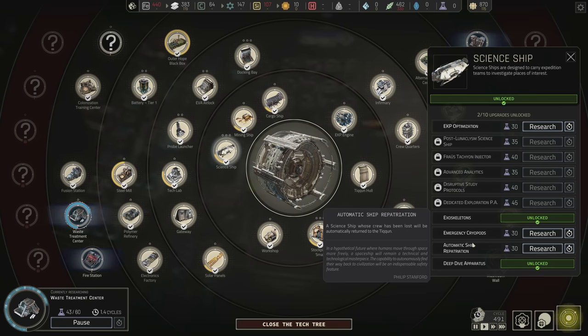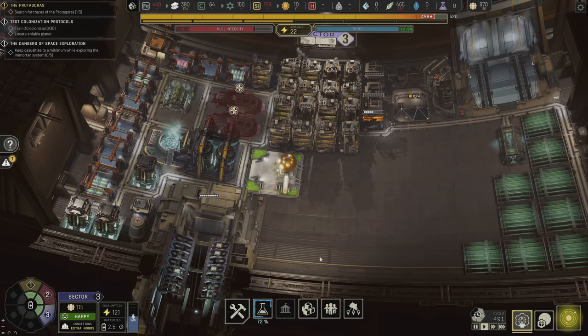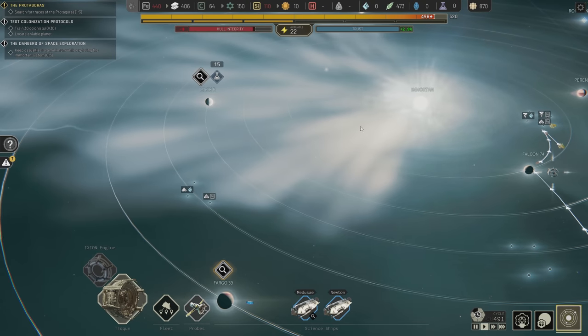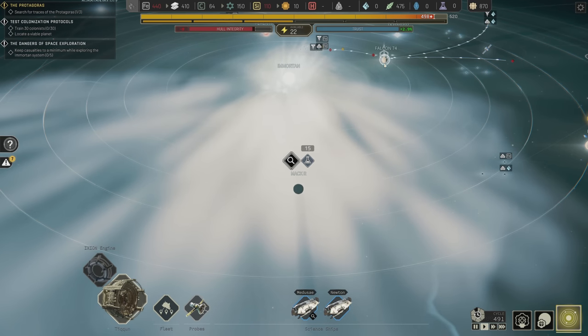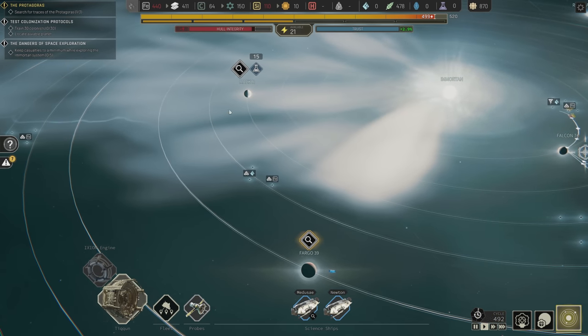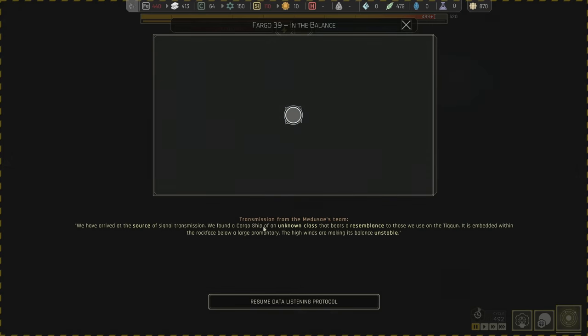Maybe we just bring the Tycoon into the storm — we've got full hull integrity and we can bring it over to this location. But I bet the Tycoon takes massive damage traveling fast through the storm and then sitting in it. I just don't know about this. We'll come back to that later.